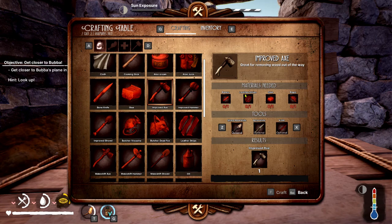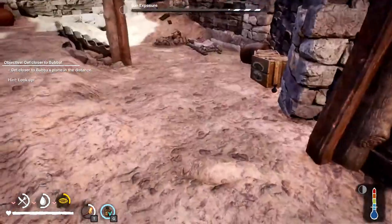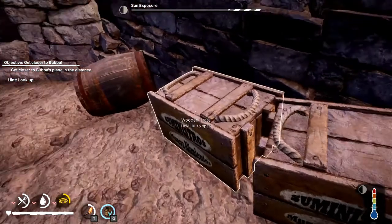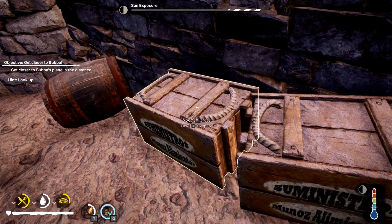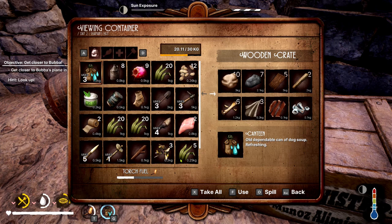A bone? Well, there's strips, glue, and rope. But I don't have any... do I have... no. So I didn't get any glue before. Dang it!